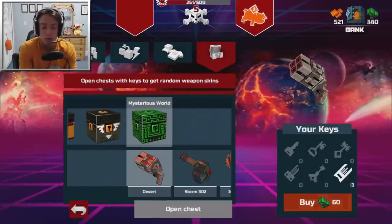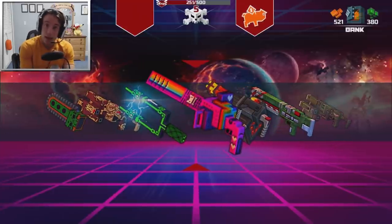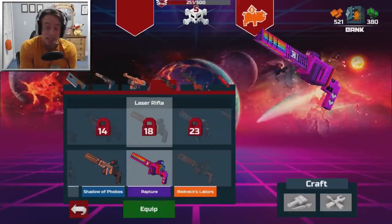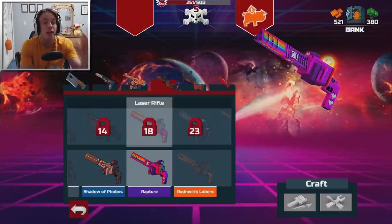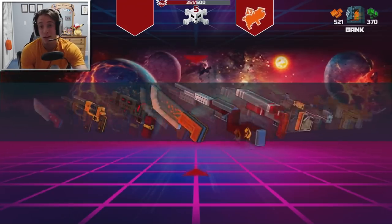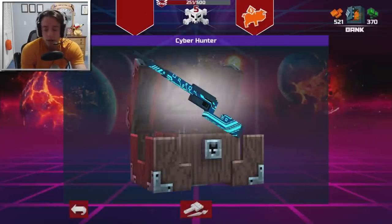Now I guess what we should probably do is open up the Mysterious World and see what we got from the best of the best in this game. Can it be something amazing? That looks really cool — it's like a rainbow gun. What the heck is that? It's the Rapture — the laser rifle. You have to be level 18 to get this thing, so that's going to take quite some time. But when I eventually unlock it, we got a really cool looking skin for it.